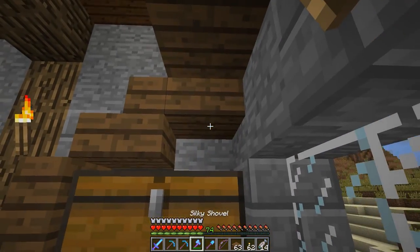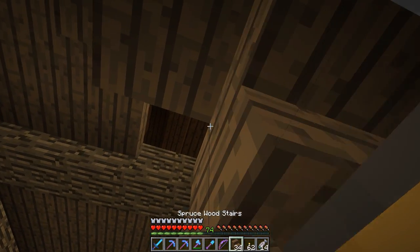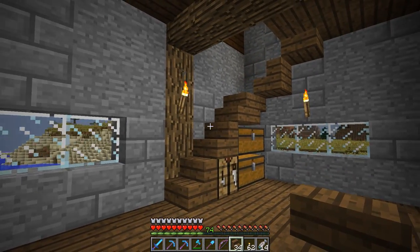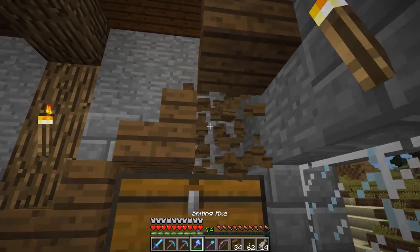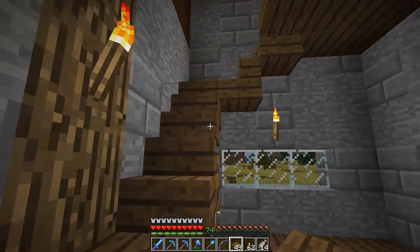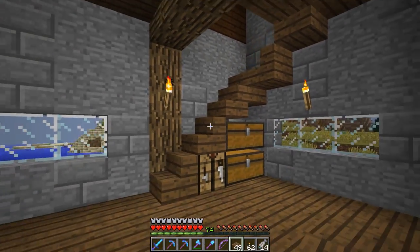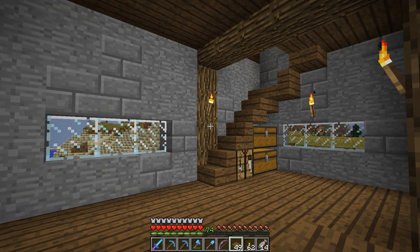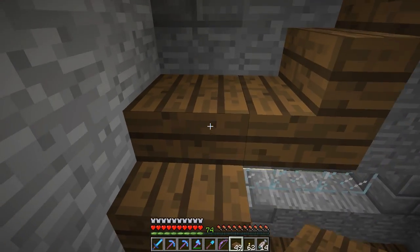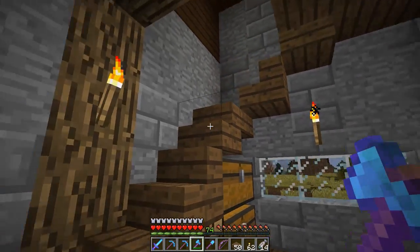I may want to swap this guy out for a stair like that, though. I don't know if I like that more or less — I think I like that less. Let's go back to the slab. Actually, that might work. Maybe. Or do I like it better like that? I think I like it better like that, anyway.